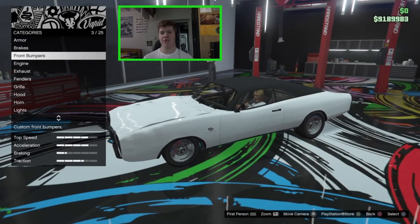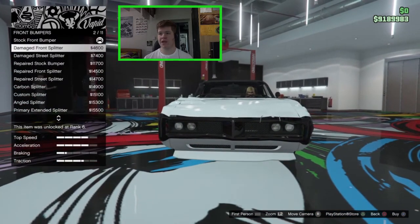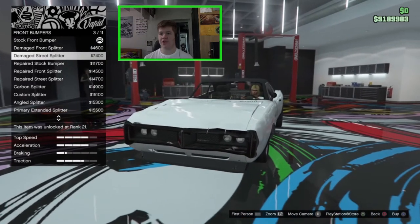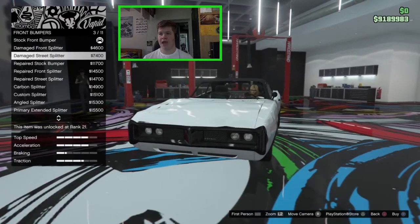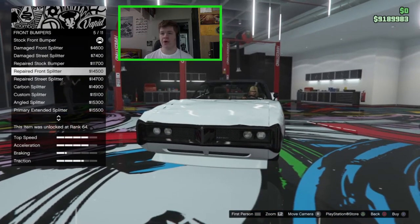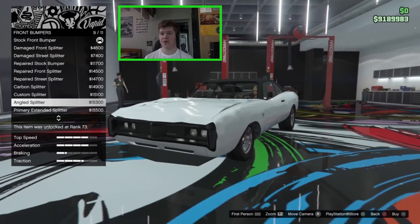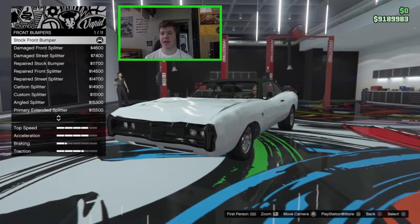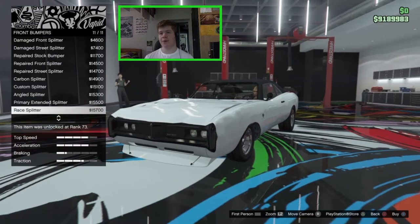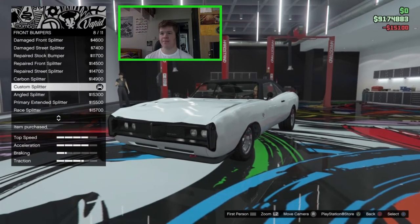We're just going to do the cosmetic customization. On the front bumper we can go for the damaged front splitter, the damaged street splitter which is a carbon version, the repaired bumper which removes the cable ties and fixes up the bumper, a repaired front splitter, a repaired street splitter, the carbon splitter, the custom splitter, the angled splitter, the primary extended splitter, or the race splitter. I'm going for a repaired build with a rusted rat rod look, so I think I'll go with the custom splitter.